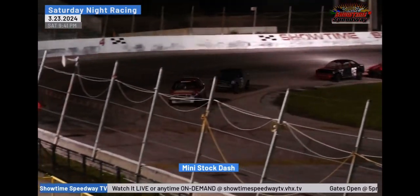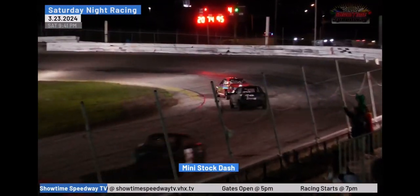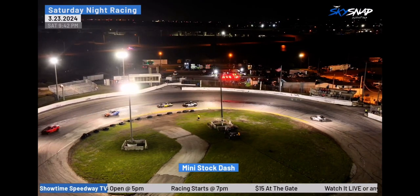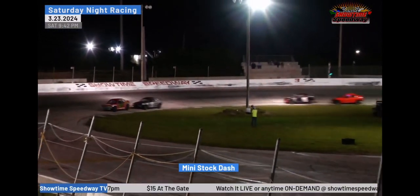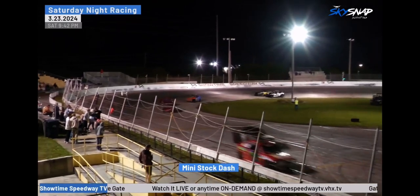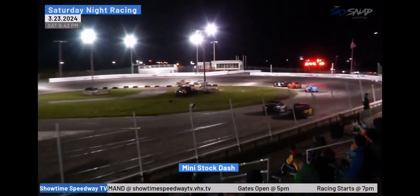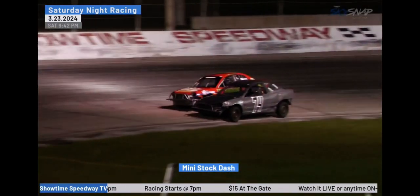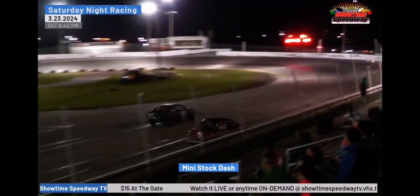Travis Appling trying to reel in Kendall Ledecker for the race lead. Travis Appling just ran a 16.920 — that's the fastest lap of the race so far. See if he can do anything with Kendall Ledecker. Travis Appling showing speed, just trying to get a run on the 20 car, peeking to the inside down the back straightaway, side by side into turns three and four.